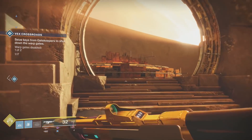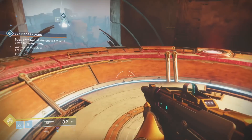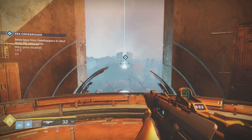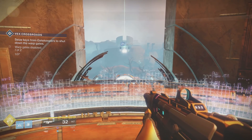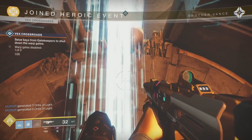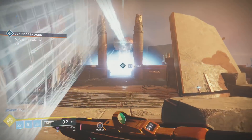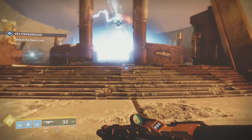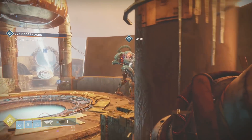You'll be able to get all the way to the top using the platforms and you'll be able to stand in this ring to charge it. Once it becomes fully charged, you will trigger the heroic public event. It's actually not that hard as long as there is a little bit of coordination between both sides of your team. Once the plate is formed, return to the middle in order to defeat the gate lord, which is going to be a very similar battle to if it was not heroic.